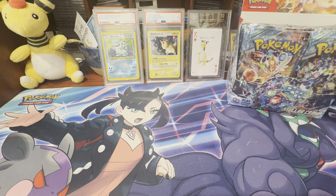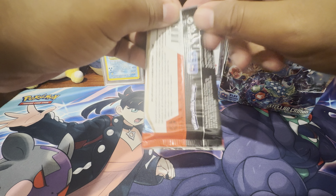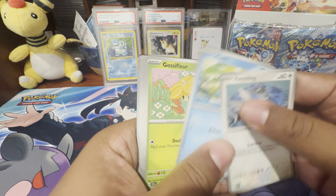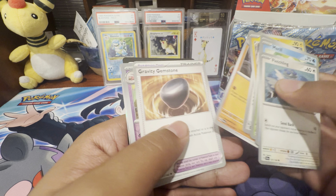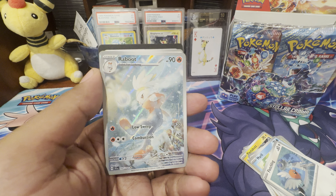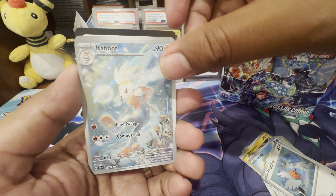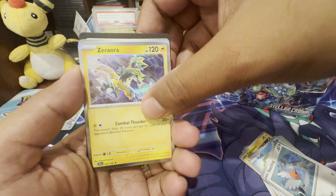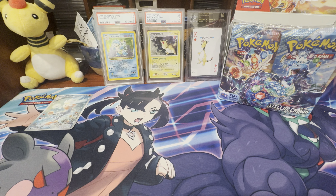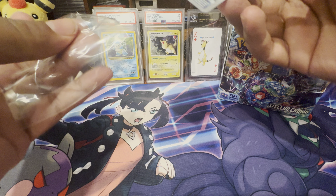So we are going to be trying to put this together. We're going to start with the right side here. I'm definitely liking this set so far. I haven't opened up a ton of this but excited to see what we get. I'm going to be saving all the reverses, and first off we got the illustration rare Reboot. I really do like this card — I like the whole vibe of like the fire and ice and everything like that. So that'll be our first hit there, and then the code card for everybody.